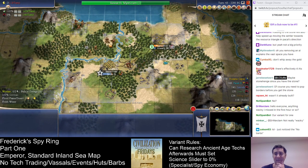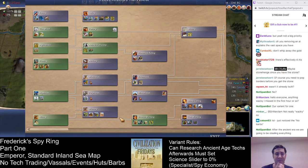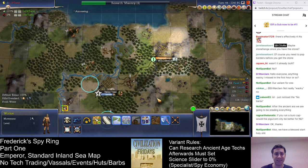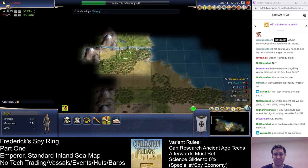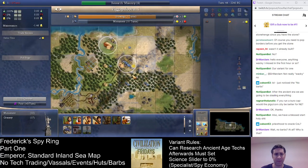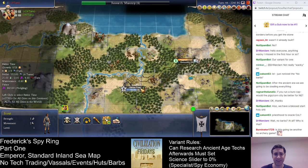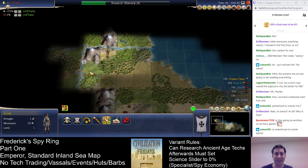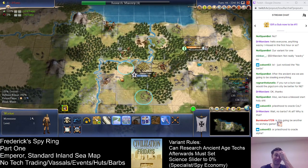We might as well start working the cottage a turn sooner — it's not going to matter. Now where does this worker go next? These workers need to improve this tile, but we can pre-chop while we're waiting. Alternatively I could save a turn by moving the settler here if I roaded the hill tile. I think that's probably more wasteful than just pre-chopping. We're going to grab this spot next because it's close and has strong land, but the east is the more important area to prioritize.